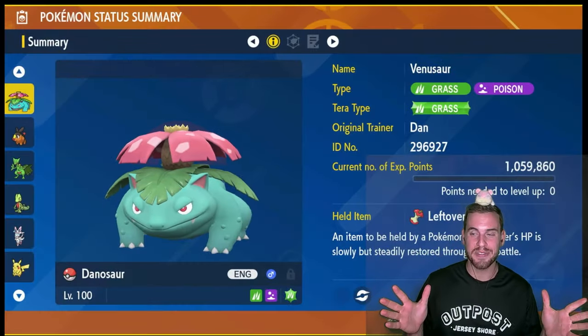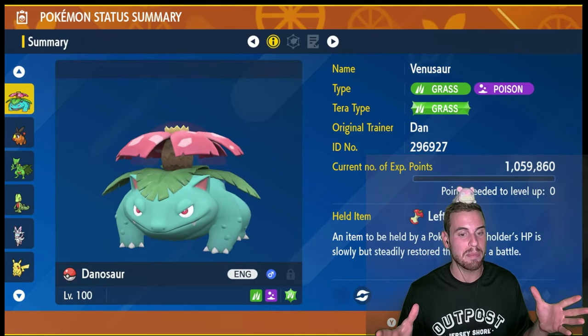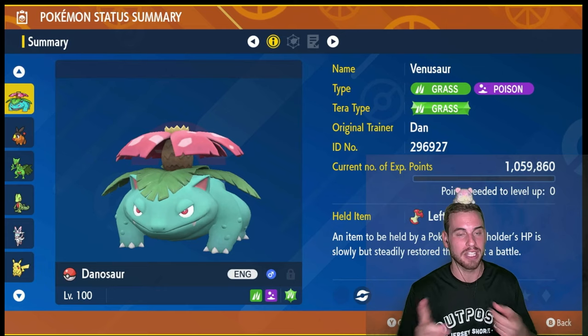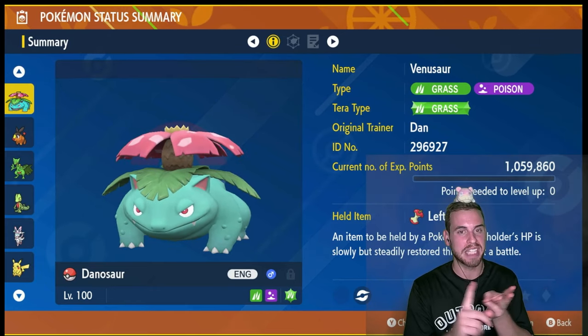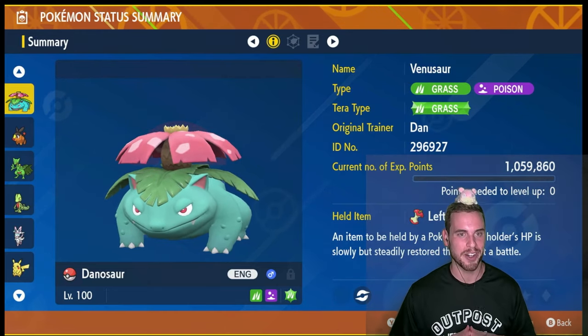Here's the star of today's video: Venusaur. Why Venusaur to take down seven-star Pikachu? Because it's able to resist three of Pikachu's attacks. It is resistant to electric-type attacks — so that's Thunder — water-type attacks — so that's Surf — and fairy-type attacks — so that's Play Rough. The only one of Pikachu's attacks we're not going to resist is Iron Tail.